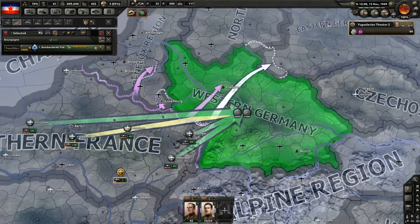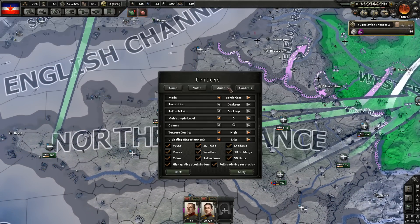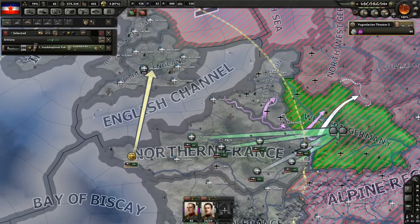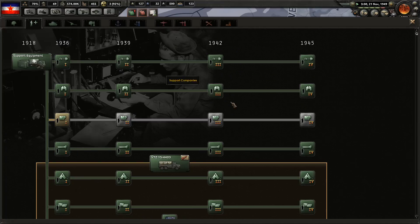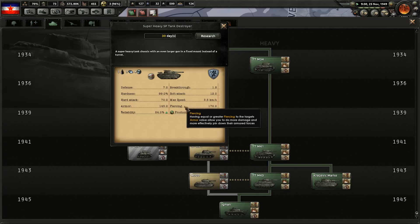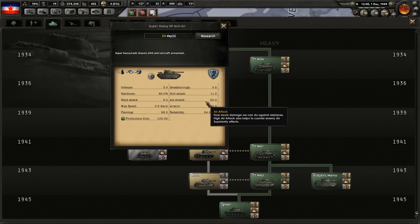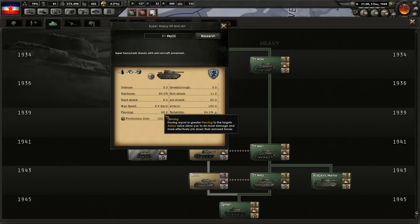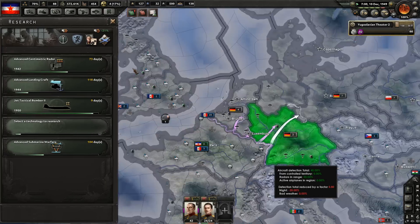I want to smash into Germany because I know they're going to be the only major power in this war. Super heavy tank destroyer — piercing of 170, armor of 145. Self-propelled artillery super heavy — 122 soft attack. And there's the anti-air — decent piercing, 100 armor, 50 air attack. I don't even know if that's a big number or not.